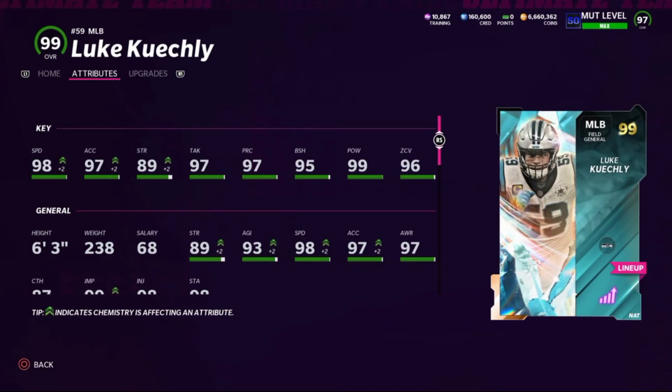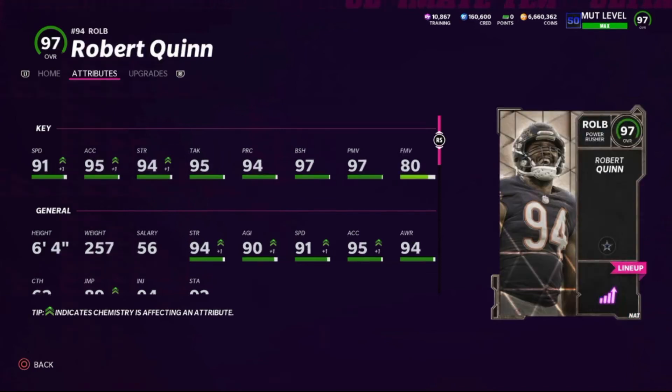Luke Kuechly maxed out with the theme team boost has 98 speed, 97 acceleration, 89 strength, 97 tackling, 97 play rec, 95 block shed, 99 hit power, and 96 zone coverage — six-foot-three. He doesn't play the field much for me; you'd need to put the Lurker ability on him. Robert Quinn at right outside linebacker also doesn't play much unless it's a 3-4 setup — his 80 finesse move is too low. If their finesse move is below 90, they just don't get around the edge in my opinion.